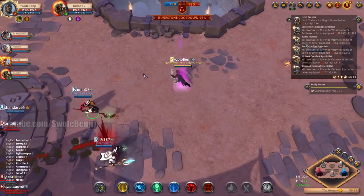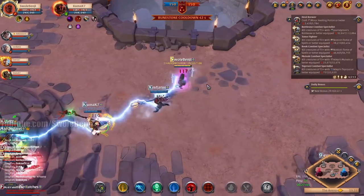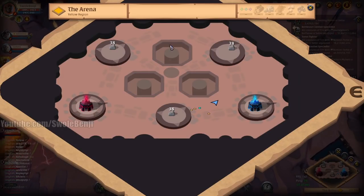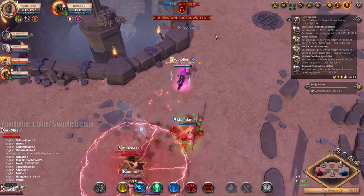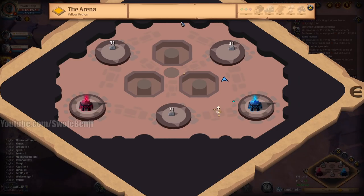So the way it works is every time we kill a player, they lose two points. Every time we capture a point — and there are three points on the map — they lose 10 points. There are two on the top and one in the middle. So the name of the game is basically King of the Hill.